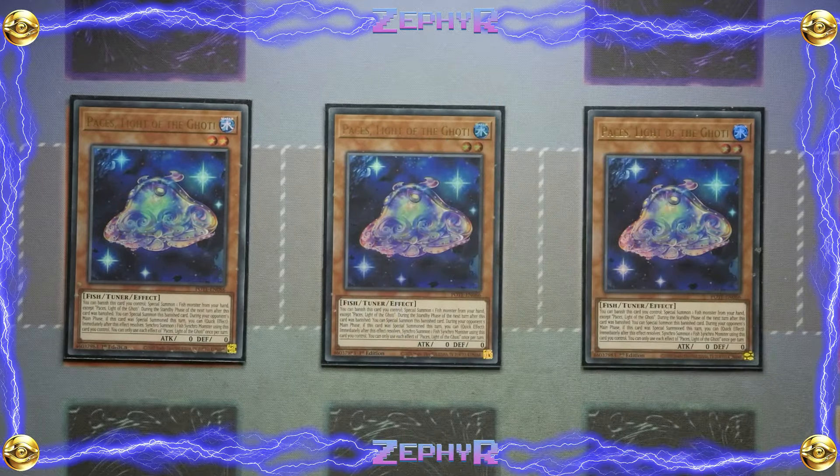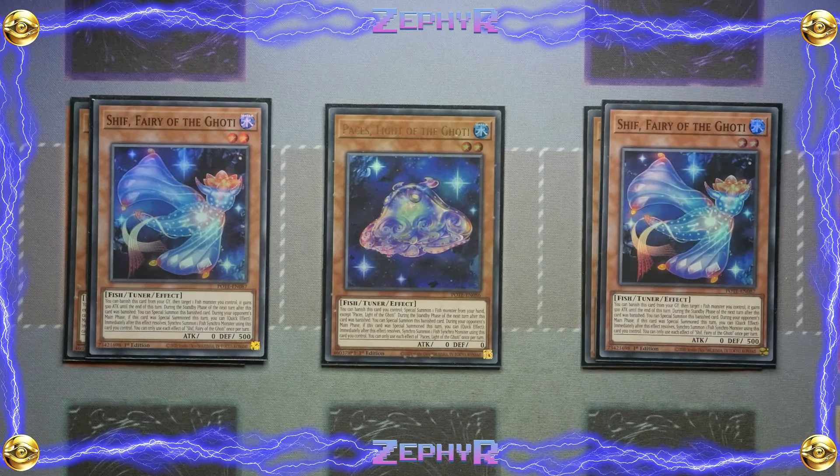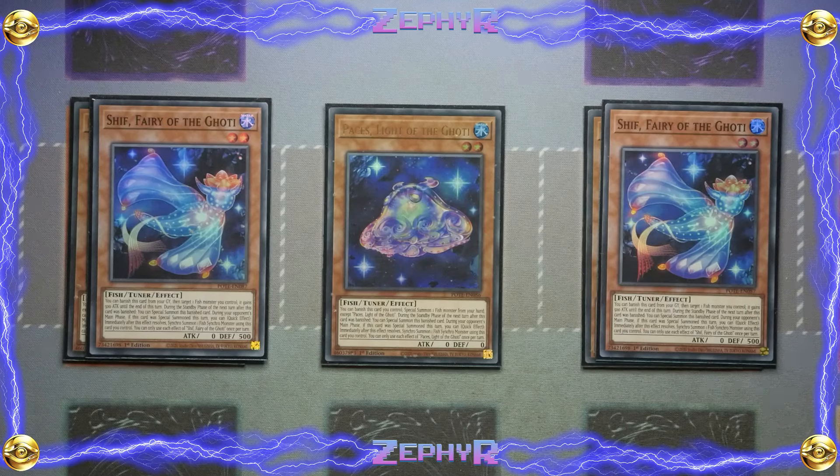We've then got two Sith. You get to banish this card from your graveyard to target a fish monster you control and it gains 500 attack until the end of the turn. During the standby phase of the next turn after it's banished you get to special summon it back. During your opponent's main phase if it's special summoned this turn you gain the quick effect to immediately after this effect resolves synchro summon into a fish synchro using cards you control. So you've got lots of lower level tuna fish that are going to help you use your synchro monsters as the additional levels you need to get to the higher outcomes.